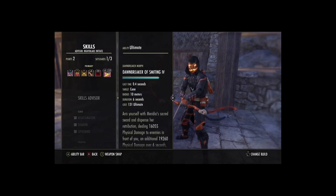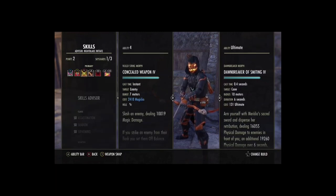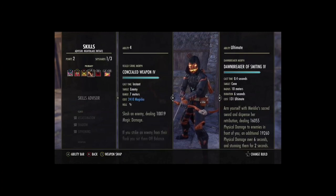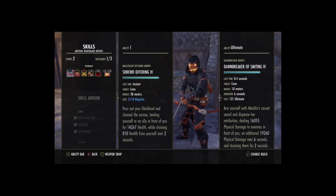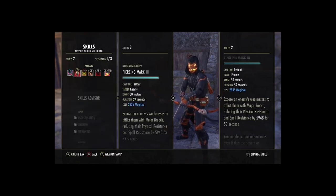The problem with this build is there's not really a lot of flex spots. You can run Toxic Barrage but I prefer Dawn Breaker because it's going to make the Snipe hit harder. You need Concealed Weapon on because that increases your damage done by 10%. You need the Cloak, you need Dawn Breaker, you need Concealed Weapon, you need Snipe, and you need the heal. The only flex spot is Piercing Mark really — I did used to run Impale and it hits like an absolute truck, but I've been using Piercing Mark for the Major Breach.